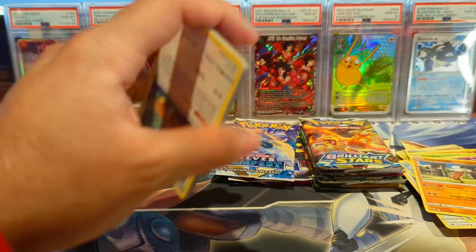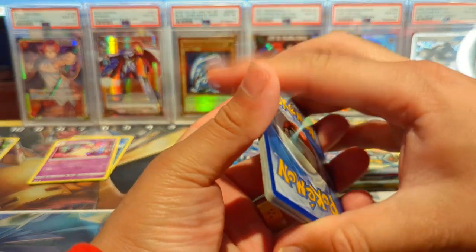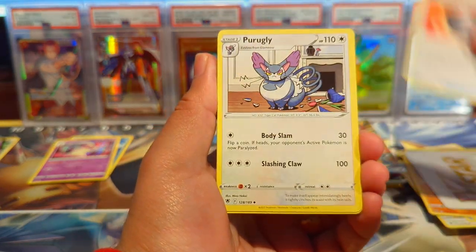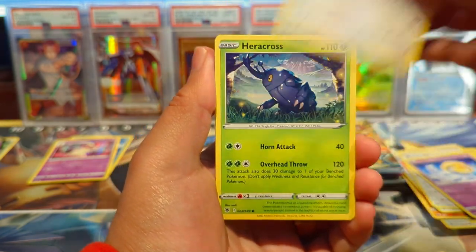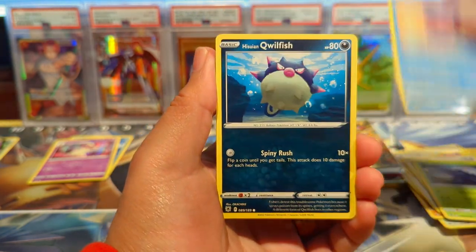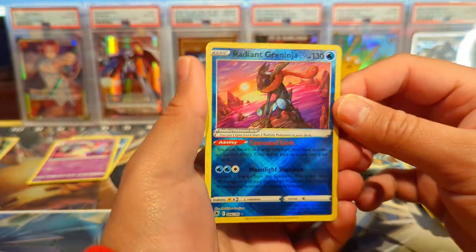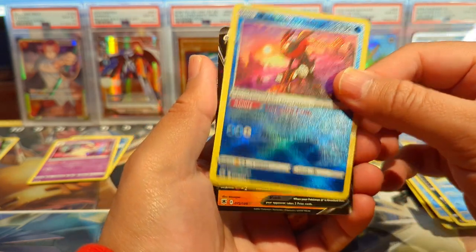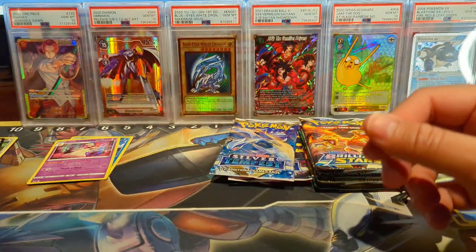Next pack — Astral Radiance. We have Oxi, Eevee, Heracross, Mantine — oh, Radiant Greninja, looking dope! Love the design on that. And then a nice Incineroar V. It's weird, we're getting some good cards here.